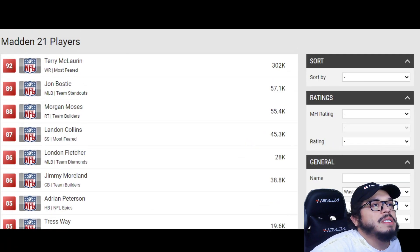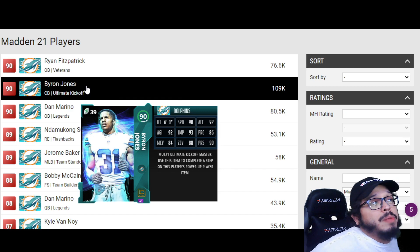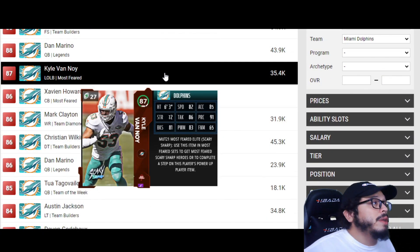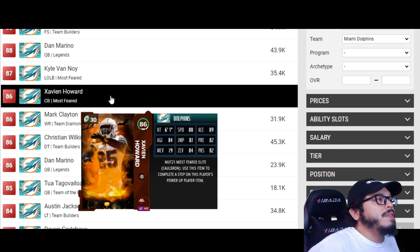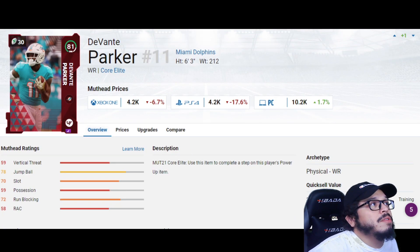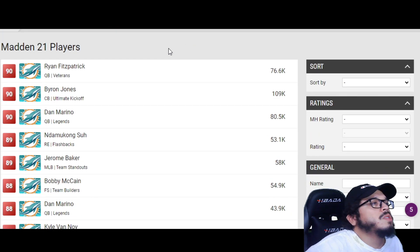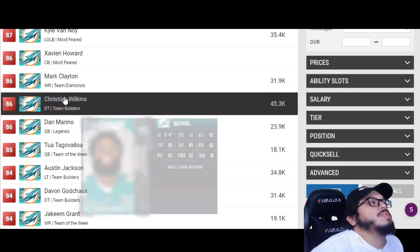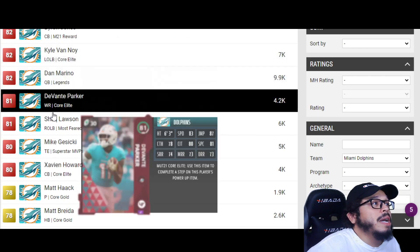Last but not least, one of the more surprising teams of this NFL season: the Miami Dolphins. A broken Ryan Fitzpatrick leads the way, Byron Jones is still very playable, Dan Marino is still usable. Scrolling through their options, Kyle Van Noy is a power-up, Xavien Howard just got one. The only core elite option left is DeVante Parker — there are really only three core elites on this team: Byron Jones at 83, Van Noy at 82, and Parker. It has to be him.